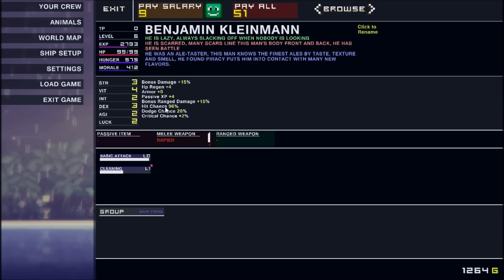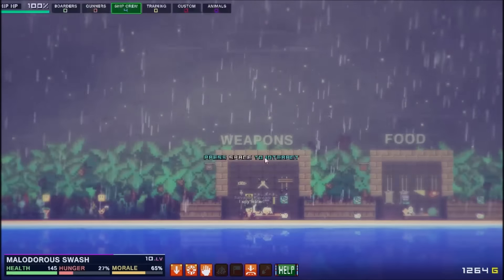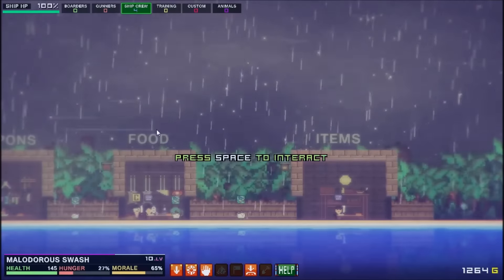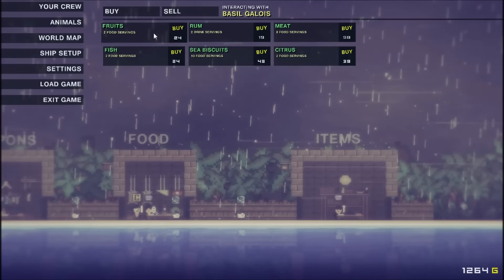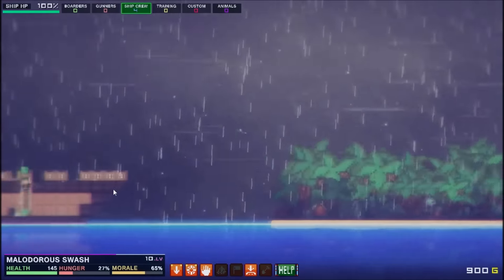So let's level him up while we're in here. Let's give Clarence some agility and some luck. Then we'll get back here, let's go grab some food, and then I think we'll get back on the ship and try to find some more pirates to fight. So what do we want? Fish, fruits — we should probably buy some fruits. One, two, three, four. I'll buy some more rum, maybe a thing of meat, some citrus, sea biscuits, and some fish. That should be more than enough food, and then we'll head on back.